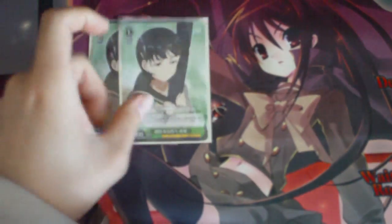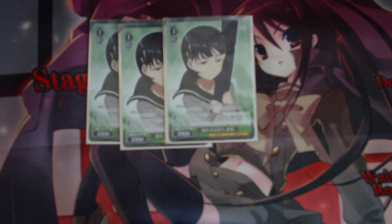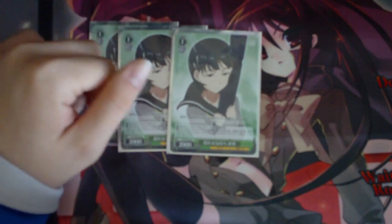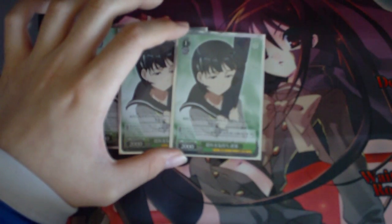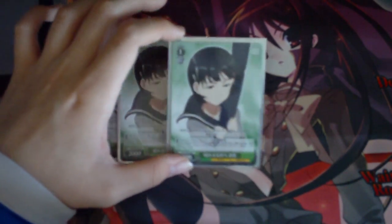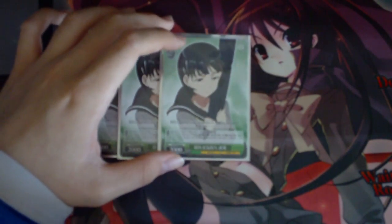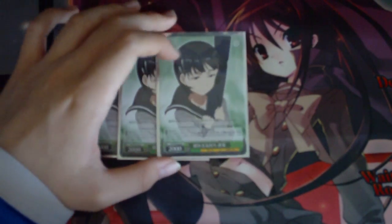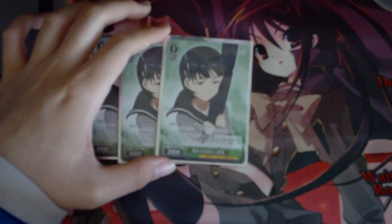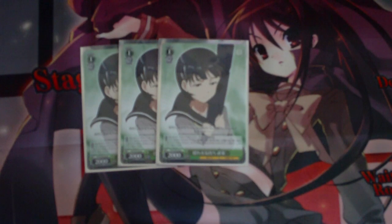I play three copies of Suguha Wavering Feelings, your level 1 cost 0, 4500 power card. Her first ability is a passive 500 power to all of your other characters on both turns. Her second ability is a climax combo — when Hidden Feelings is played into the climax zone, you pay a cost of 1, and all of your characters gain 1500 power until the end of the turn. This is one of those explosive cards that makes Red-Green so dangerous — Red offers control and Green offers the power bump when necessary.